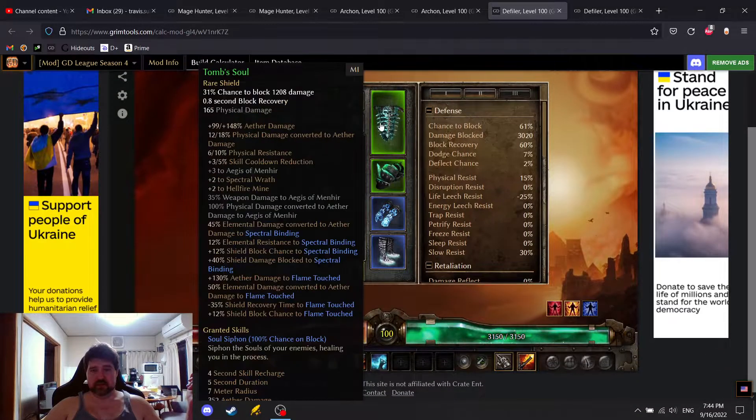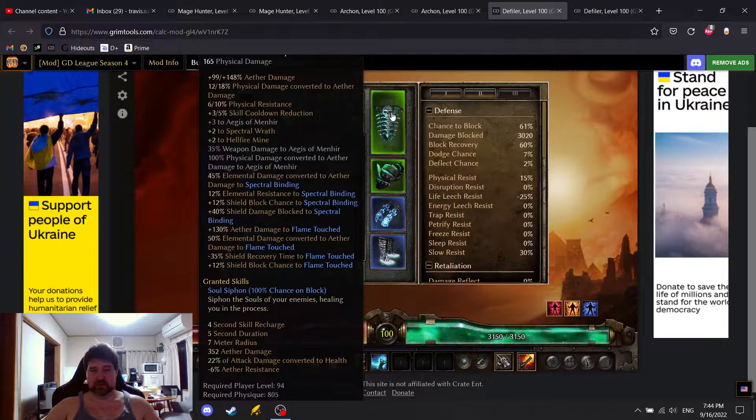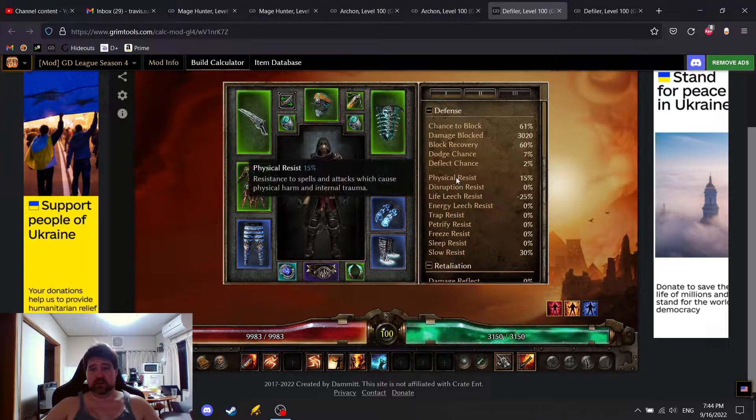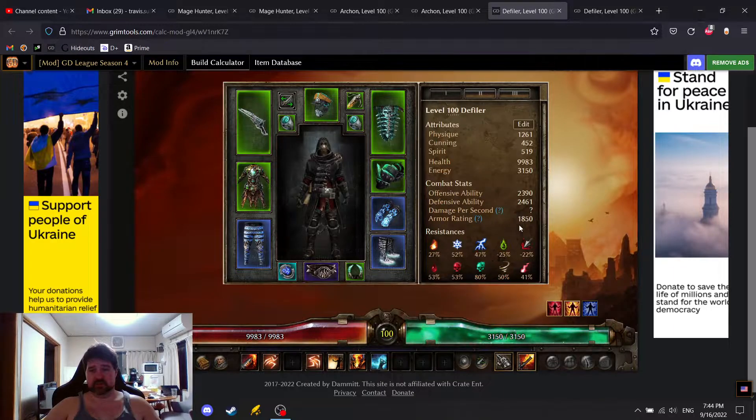I basically make everybody around me take Aether damage and have Aether reduction. I also have a 7% chance to dodge, which doesn't really matter, and 15% physical resistance. This is in just the base greens — no CC reduction resistance, but decent resistances actually. This is a decent resistance start.